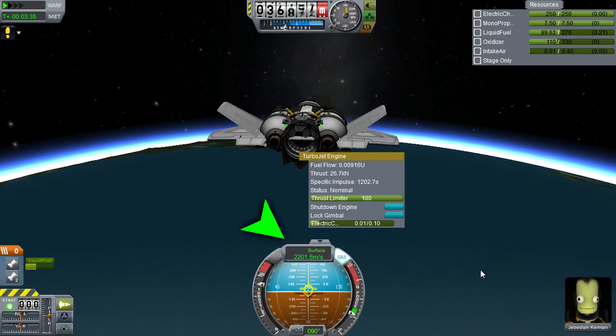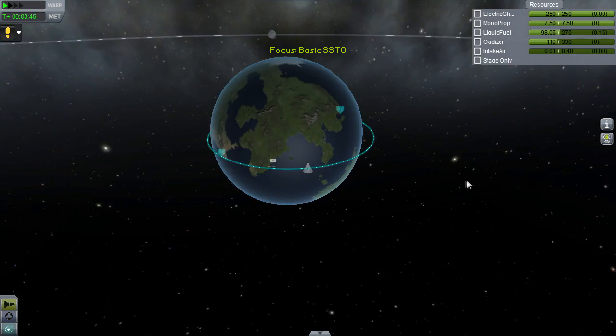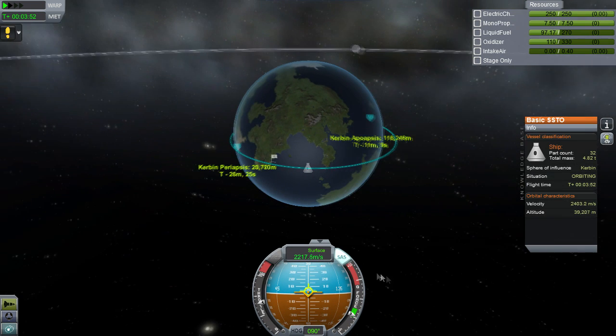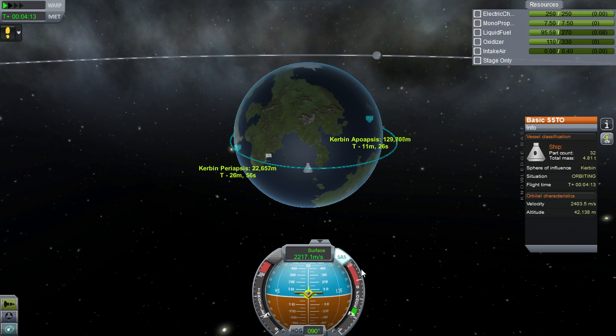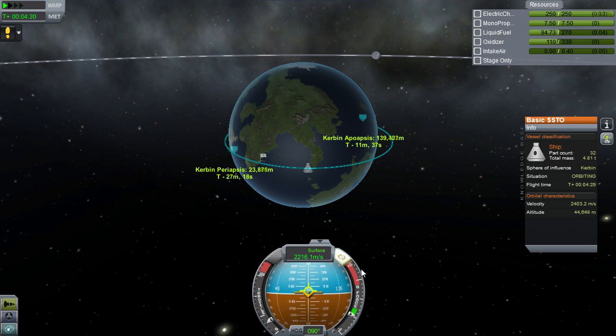Switch to your map view and open up the navball so you can continue controlling your SSTO. You should have an apoapsis above 70 kilometers at this point, if everything has been done correctly. I like to click on the apoapsis and periapsis markers so I can see what they are the whole time. When your apoapsis drops, you've flamed out, so just throttle back until it begins rising again. The more time you spend on jets pushing your apoapsis higher will help with efficiency, but you're more than welcome to just cut the jets and cruise up to your apoapsis.